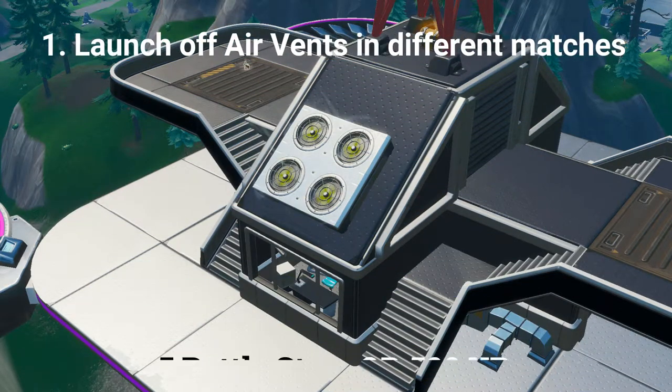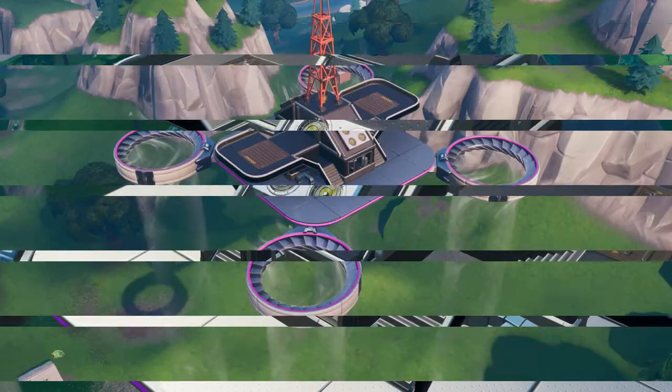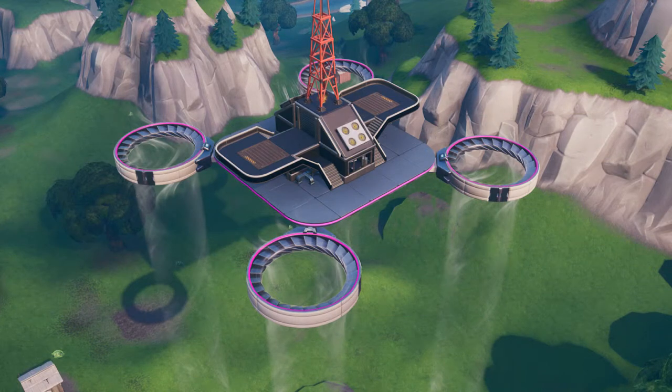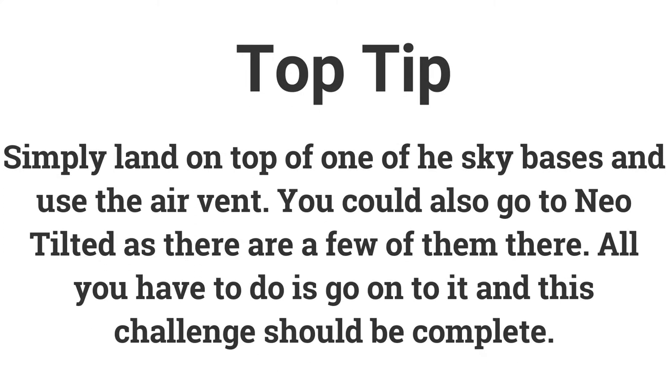The first challenge is to launch off of air vents in different matches. If you do this in 5 different matches you can get 5 battle stars or 500 XP. Most of the air vents are on top of the new sky base locations. Simply land on top of one and use the air vent. There are also some in Neo Tilted if you want to land there.